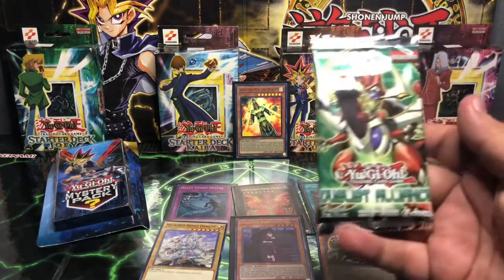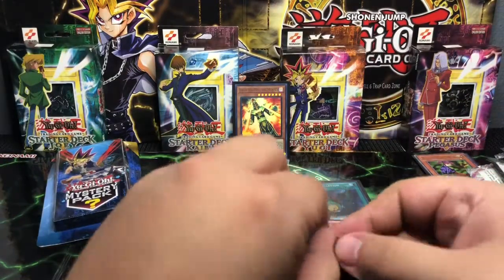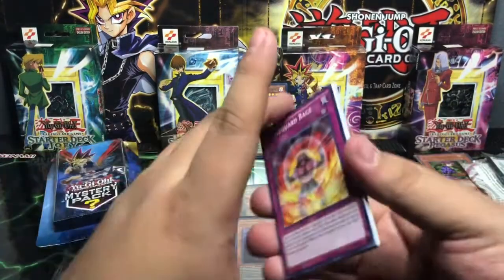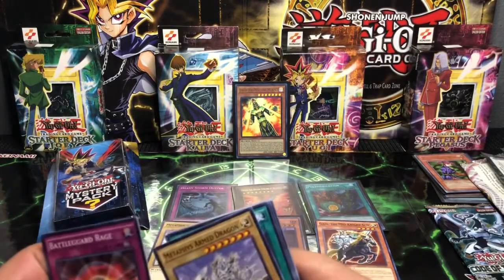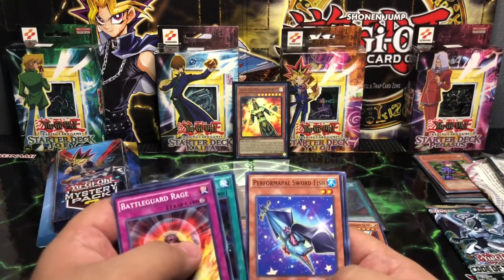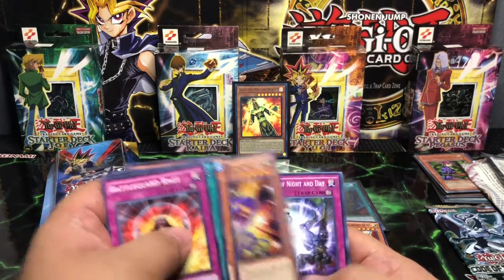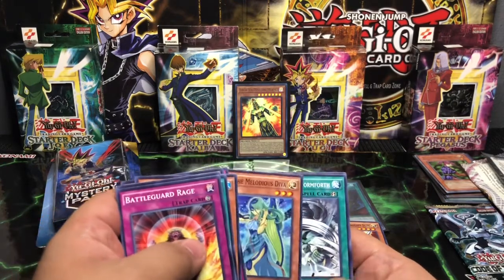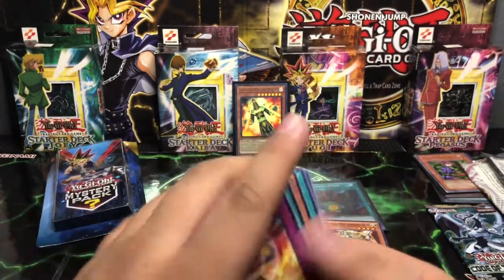Moving on, we are going to go to the Duelist Alliance Pack. What can we get? Battle Guard Rage, Metaphis Armed Dragon — which we just pulled last pack — Chaos Seed, Swordfish, Basic Rare Whipsnake, Exchange of Night and Day. This Chaos box is 0 for 2, and it's being quite the Diva — giving me two boxes of just one Kaiba pack and one Yugi. That is such a shame.